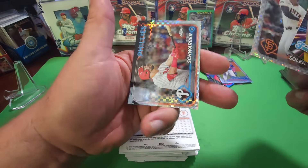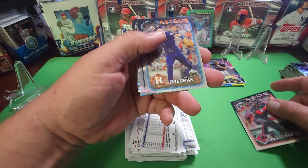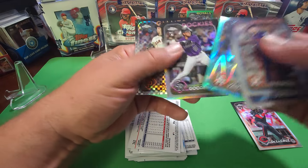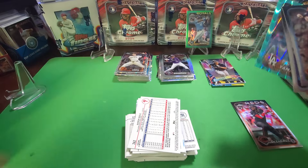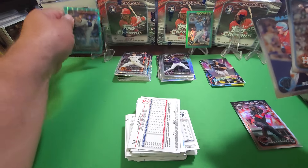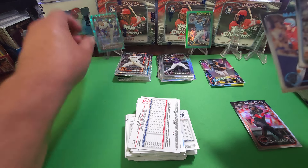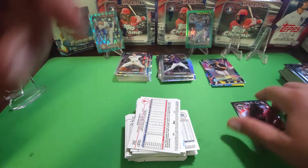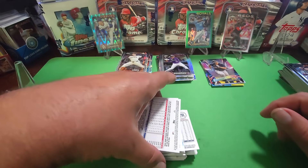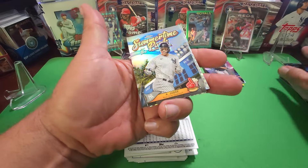Here we go — Yoshida, Schwarber, Elly De La Cruz, that's our first one of those. Yamamoto — it's a /199 Aqua Wave! And a no-hitter Snell insert. Let's get the Yamamoto sleeved up right away — a /199 numbered rookie card, that's for sure a nice hit. Jake Burger, Bregman as base cards, and our Elly De La Cruz — I'm starting to build up a nice little stack of those. Then summertime in the park insert.